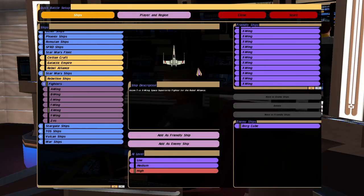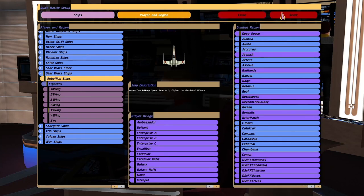Hey guys, RetroBadget here. So in this video we're going to try and recreate the Death Star battle run but with a Borg Cube. Can all the X-Wings actually defeat a Borg Cube? I'm not sure. Will the game crash? I'm not sure. Let's find out.